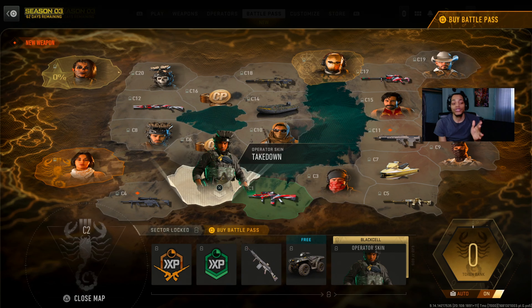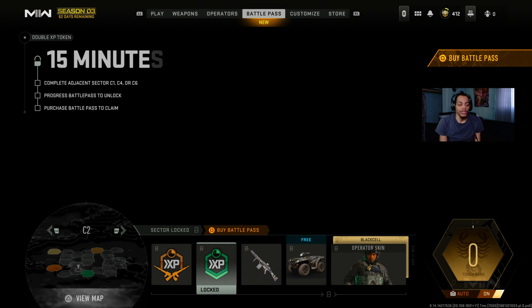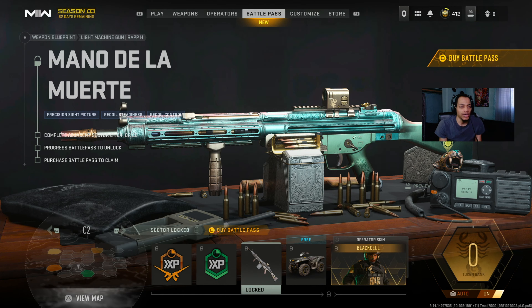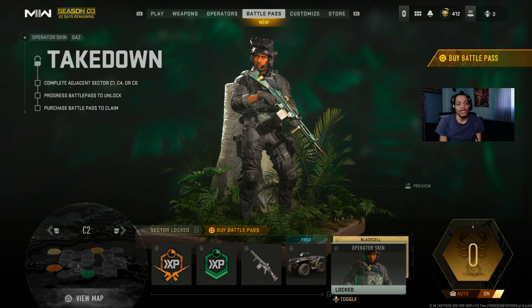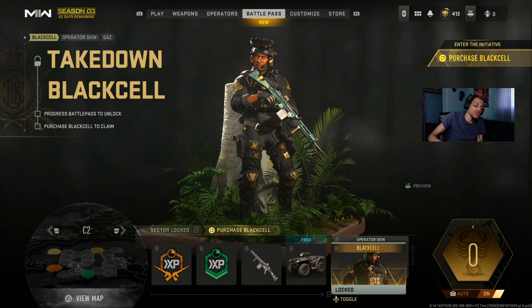Going to numbers now - C2 right here. We got double weapon XP tokens, double XP for level up, the LMG called the Rabbit H, and then the ATV vehicle skin. We got that boy Glass right there.